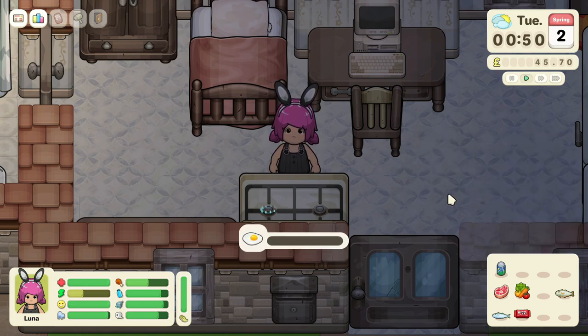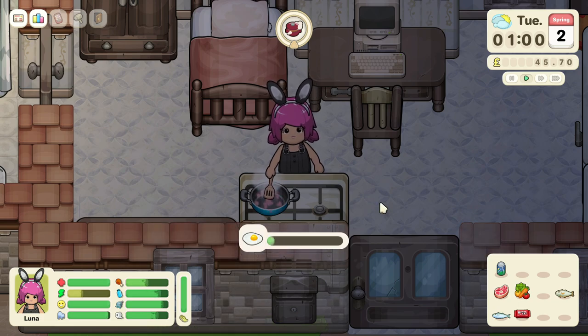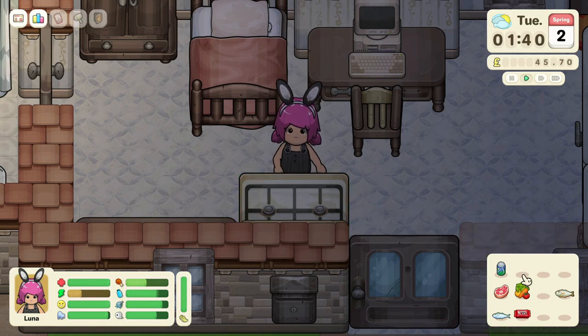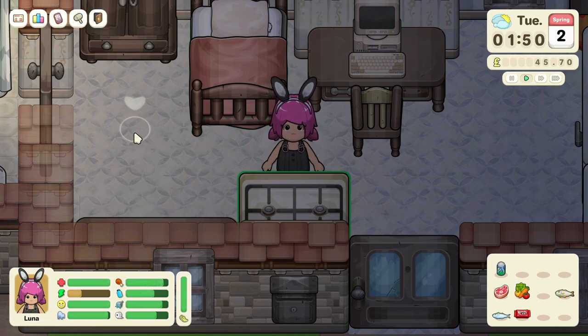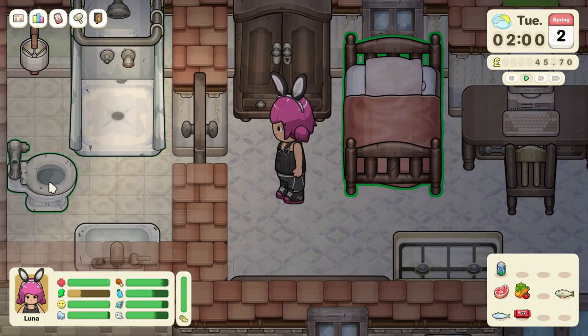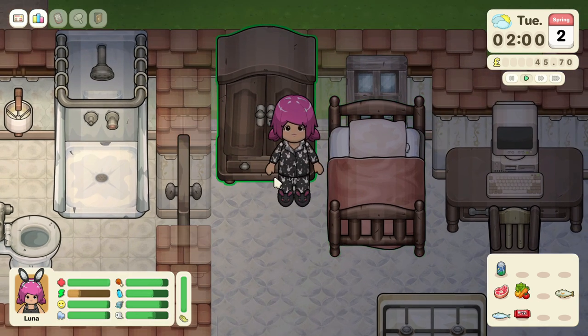I like how the stove heats up and then the pan pops up — that's so cool! It shows the progress of cooking. This is so different from any life simulation game I've played; I could get addicted to this. She cooked the egg and can eat it sitting or standing. It's the middle of the night and she's eating breakfast as a midnight snack. We'll have her shower, change appearance, maybe put on the gym outfit, and then send her to sleep.